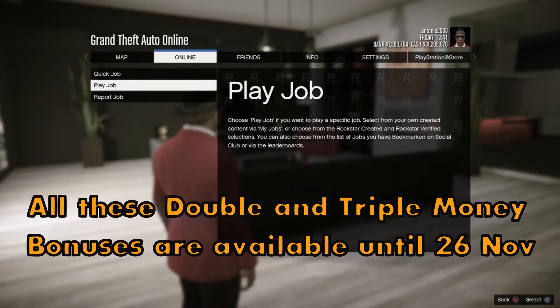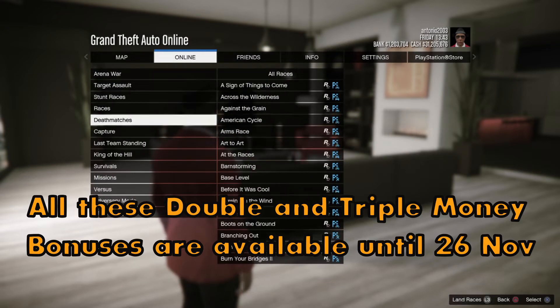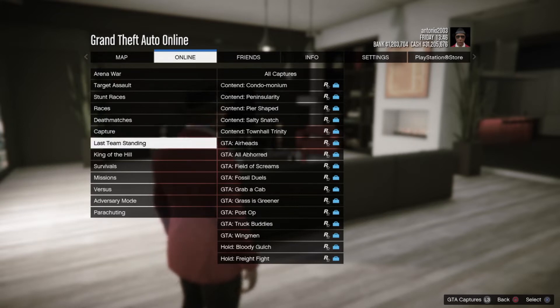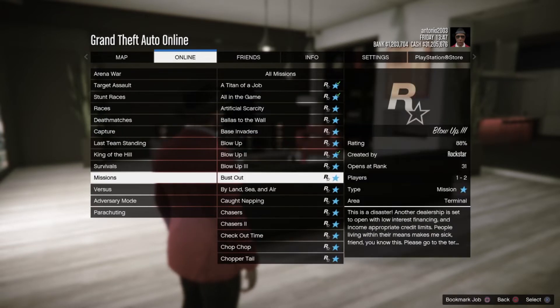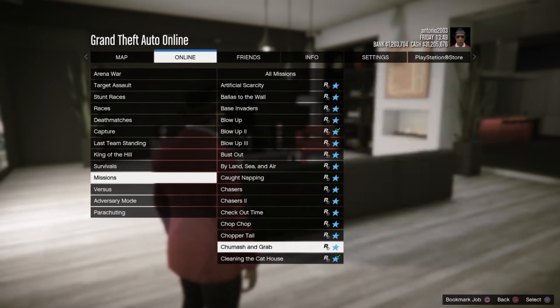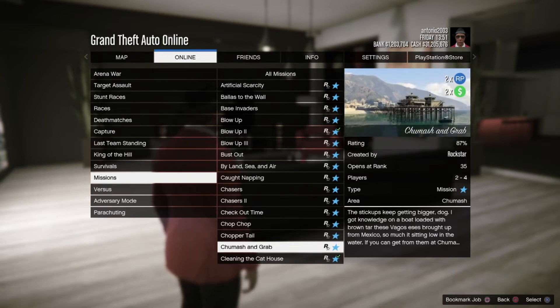If you want to do the solo method I'm about to show you, it's very simple and pretty much anyone will be able to do it. You'll be using a specific Gerald mission. Go to Online, then Play Job, then Missions, and scroll down until you find missions with double money and RP — those are from Gerald.